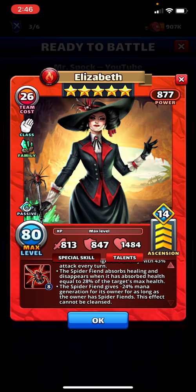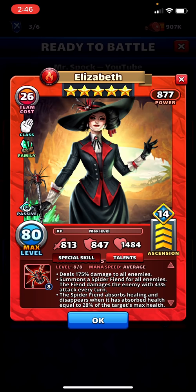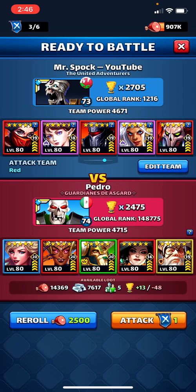You'll want multiple healers. The spider fiend also gives minus 24% mana generation for its owner, and this effect cannot be cleansed. It doesn't stack — as long as you have one on you, you have minus 24% mana generation. Whether you have one or three, it's still minus 24%. Having multiple healers can help, or having a lot of minion casters on your team, because you can force these out — any one hero can only have three minions at any one point, so this counts toward that and you can force them off without wasting healing.